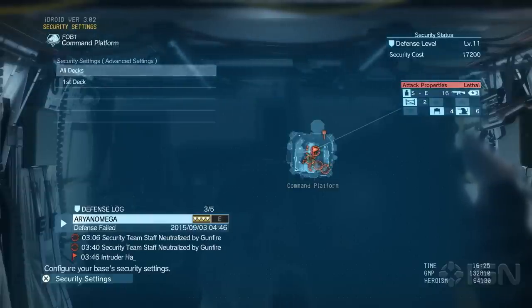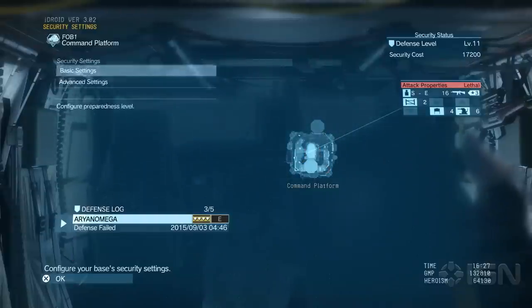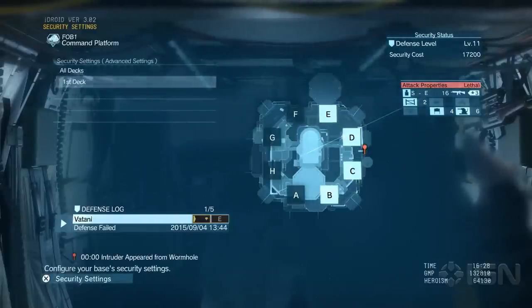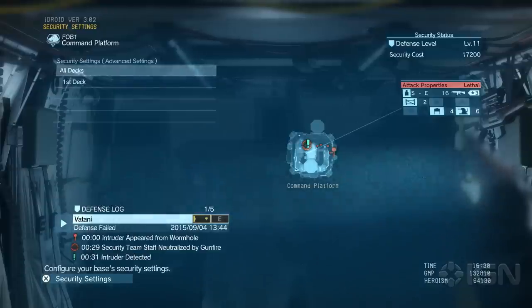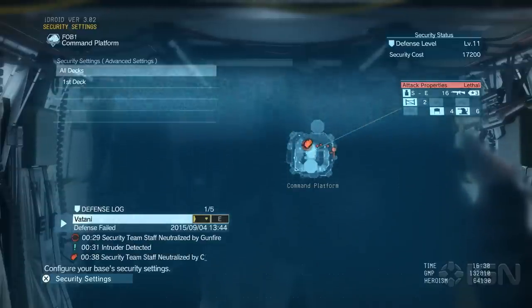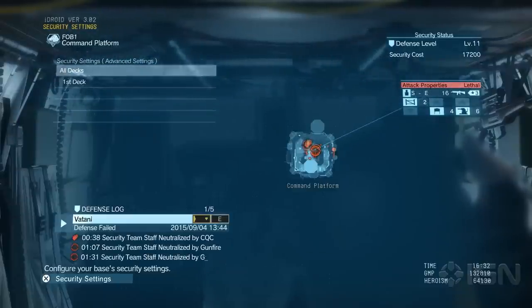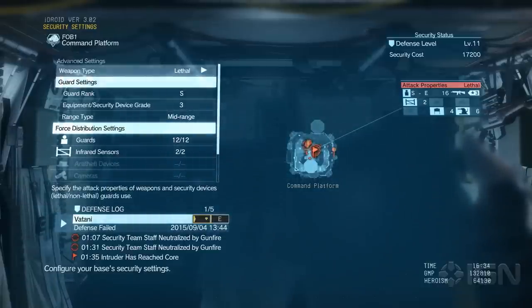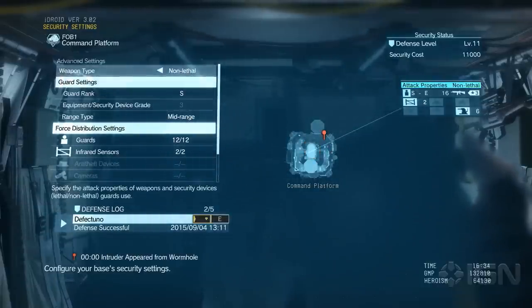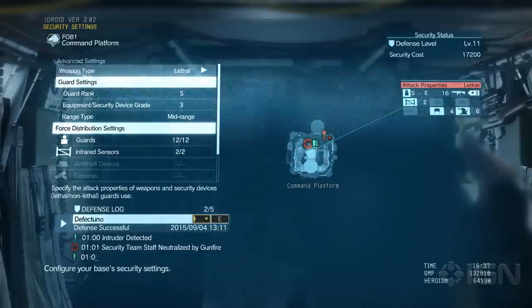Here's where it can be a little bit confusing. Once you go into the advanced settings, it gives you options for all decks or first deck. You would think that this would be the same options except one of them applies it globally to all your decks. In the all-decks section you have settings for weapon type, which you can switch between lethal and non-lethal — that determines whether guards will equip non-lethal versions of the weapons you're specifying.